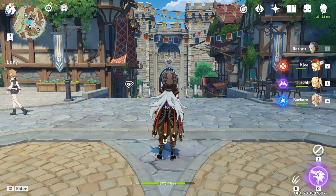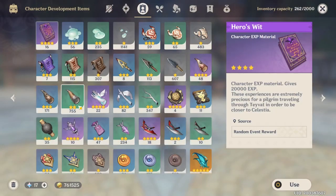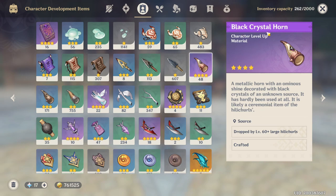Hey guys, what's up, I'm Boyka and in this video I'm going to be going over the horn locations. The horns are material that you can basically use to level up your character. The lowest level is the two-star one called Heavy Horn, then we have the three-star one called Black Bronze Horn, and finally the four-star Black Crystal Horn.